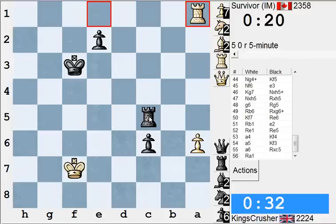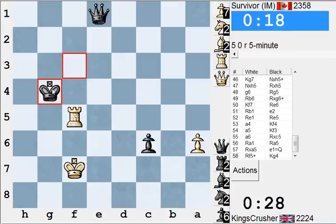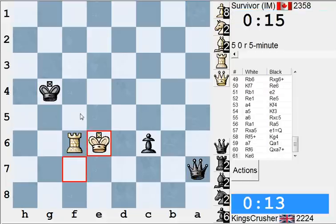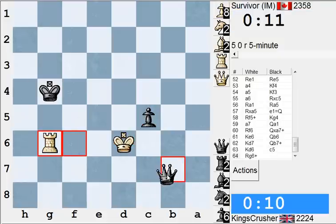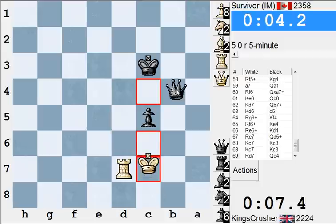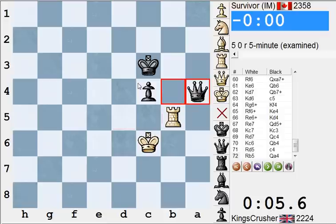Hang on, what about here? I think it might be useful to deflect the rook. Here we go again. If I've got anything better — I've got a check. 12 seconds. Get the king over. Yes! Yes! That was a tough game.